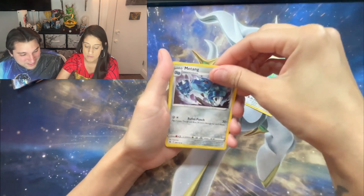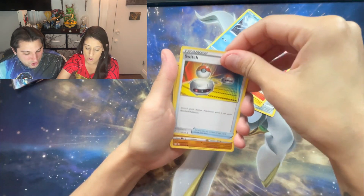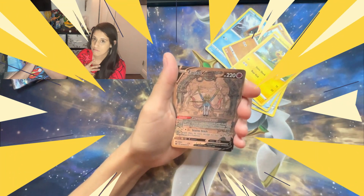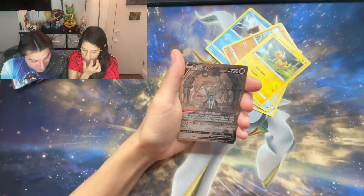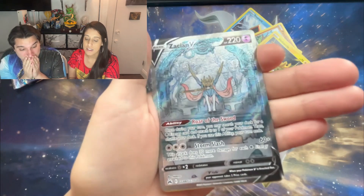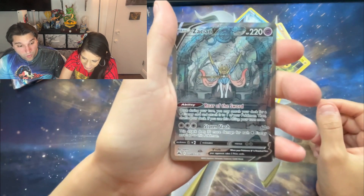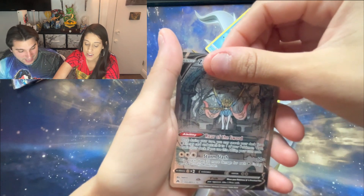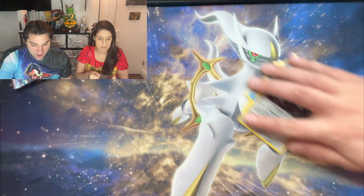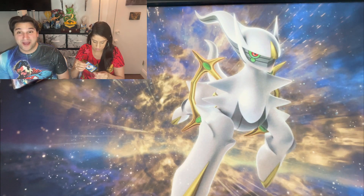Shaymin, Mewtwo, Luxio, Larvesta, Snowrunt, Switch... Pancham, Helioptile... Zacian V — Galarian Gallery! What is going on tonight?! Didn't I say that God blessed you when you met me? Holy moly — let's see what's on there. Nothing — Aggron. Who cares, sleeve that up. Oh wow, okay, I've pulled absolutely nothing.